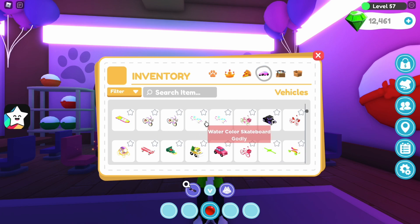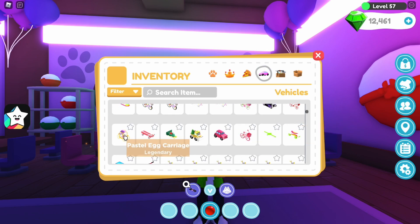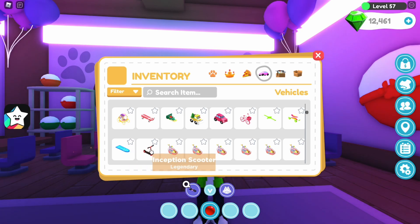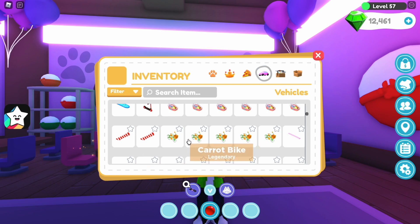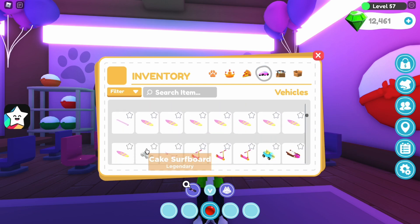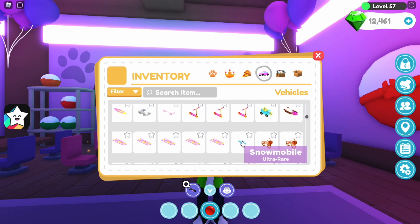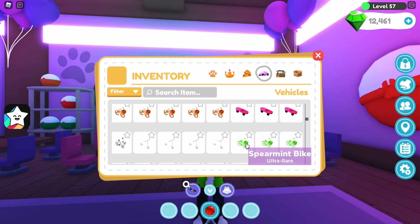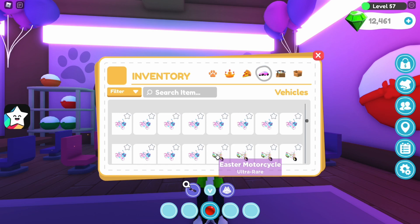Dual hoverboard, rainbow chroma bike, watercolour skateboard, spring bike, shadow cruiser, holiday gift bike, pastel egg carriage, present skateboard, X-mas tree racer, Santa plow, cupid's buggy, pretty pink bike, gifted hoverboard, rainbow skateboard, blue wave hoverboard, inception scooter, party boat, peppermint snowboard, carrot bike, pinstripe hoverboard, cake surfboard, ghost car, strawberry cow skateboard, pink lemonade scooter, starfish buggy, shell cruiser.